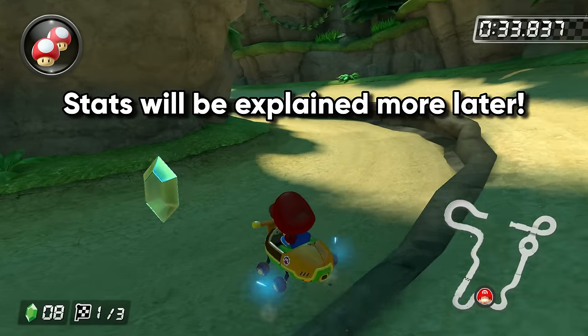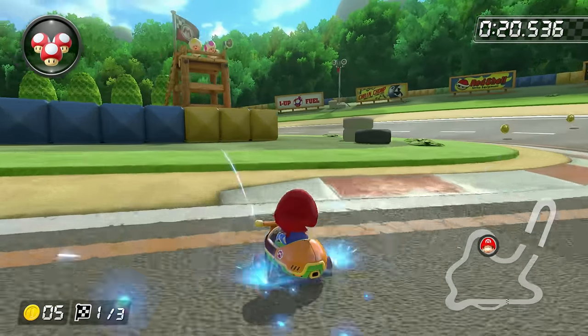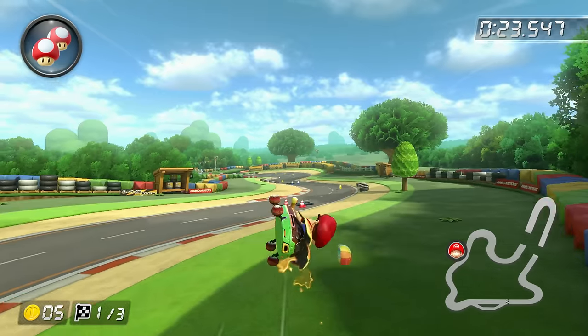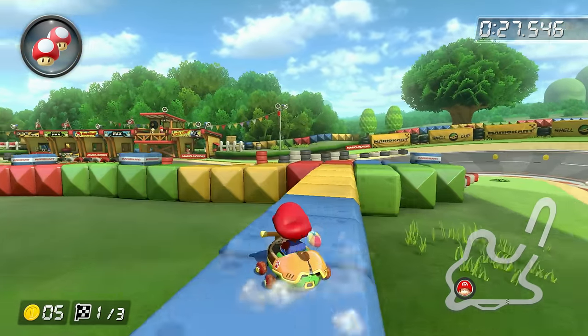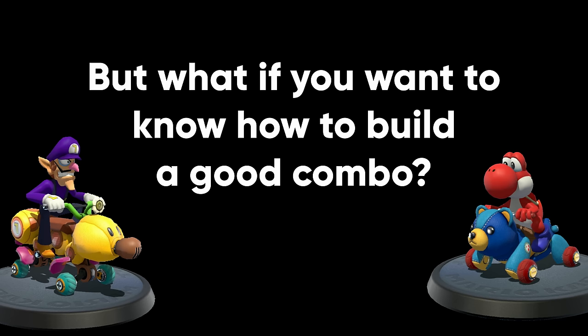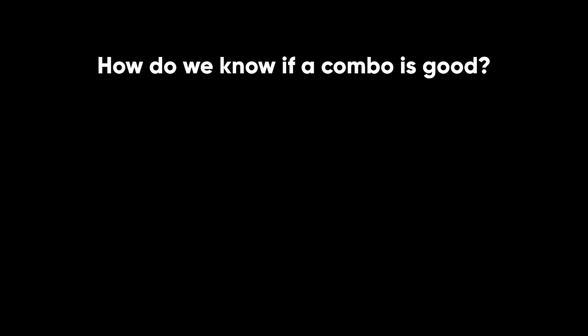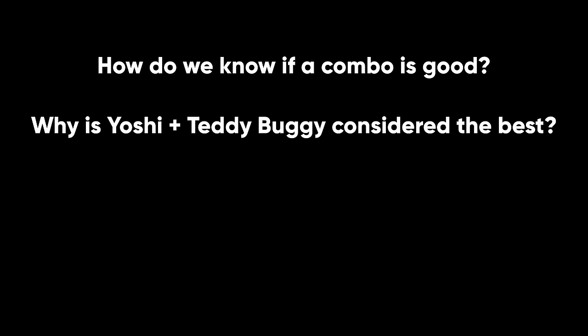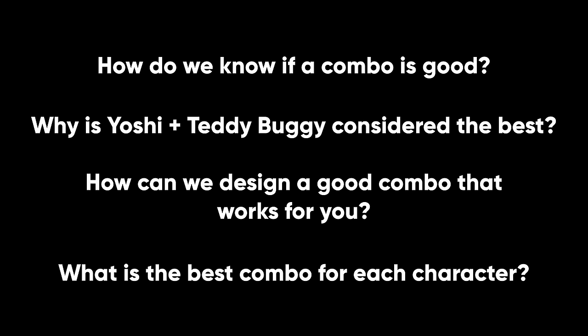This combination of stats makes the beginner combo easy to use, but it has low potential. That's all you really need to know — you can go play Mario Kart and not sit around for five hours optimizing your combo. But if you want to know how to build a good combo, let's answer these questions: How do we know if a combo is good? Why is Yoshi Teddy Buggy considered the best? How can we design a good combo that works for you? And what is the best combo for each character?